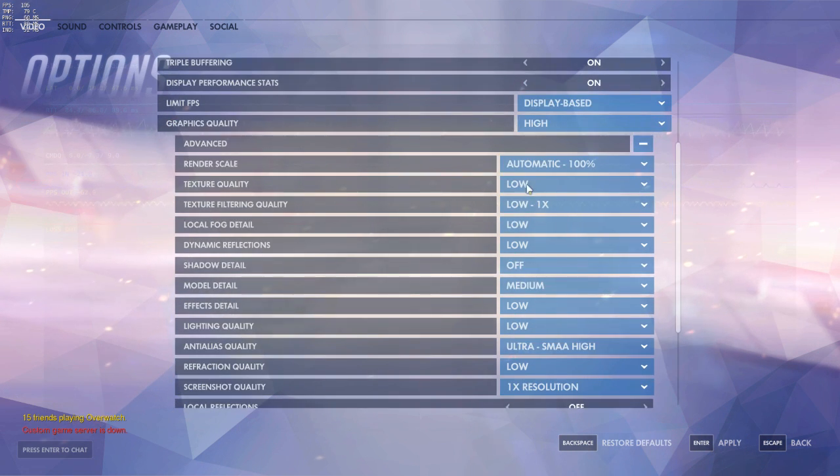Right now I have everything set to low pretty much, except for model detail, which I keep at medium. The reason is that at distances the game will render a lower-detail version of the model, and for characters like Mercy or Pharah their silhouettes will basically morph and change. Something you have to do very quickly on the battlefield is recognize and spot what class is in front of you, so it's very important not to have that silhouette changing unpredictably. That's why I keep model detail on medium.